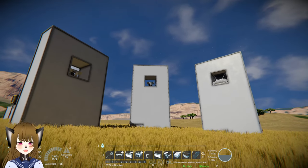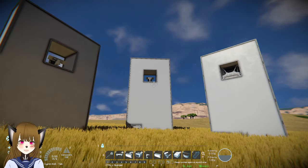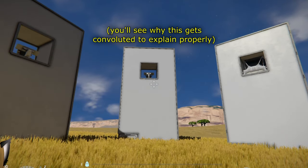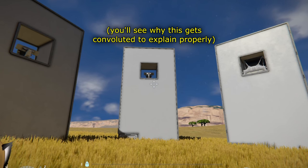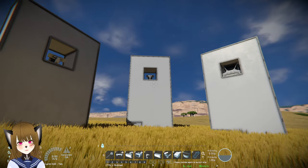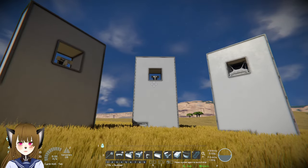Hey guys, so I was doing some combat tests for my space station with a friend earlier. Then I realized I haven't made a video talking about the biggest combat pros and cons between using cockpits and using control seats.